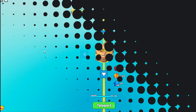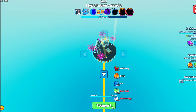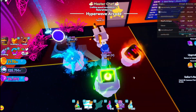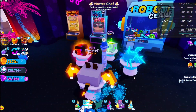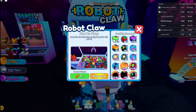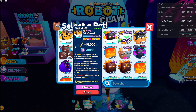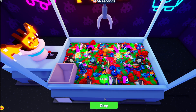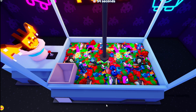What I want to do first is use the new map that was added within the arcade update and see how many tokens we get from just doing the mini games. I think we should start off with the new claw machine because it is the most original mini game in this new update, and we're going to pick our top hat because that's MLG — kind of rhymed right there.